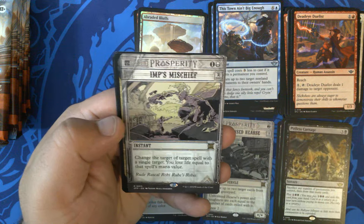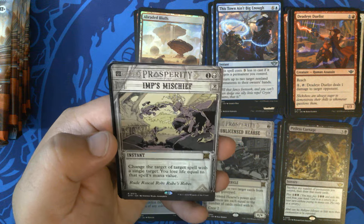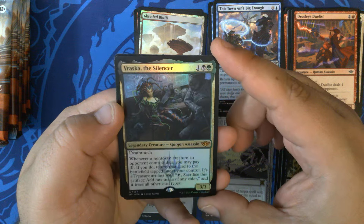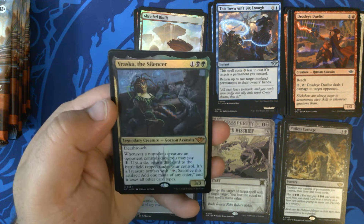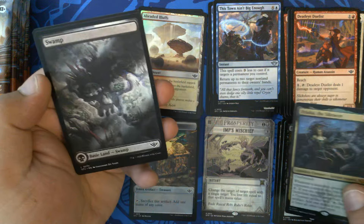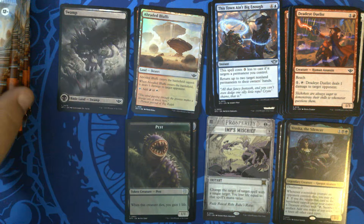Pitiless Carnage — three and a black sorcery, sacrifice any number of permanents then draw that many cards. Wow, what the heck. The cards in this set are just so pushed — number 98, that is our first Pitiless Carnage. We have Imp's Mischief, at least a double or triple rare pack, OTP 15, our first Imp's Mischief. And then Brassica the Silencer — mythic quad rare pack, number 237, our first Brassica. And a full art swamp and a Pest token. That was a very good pack.